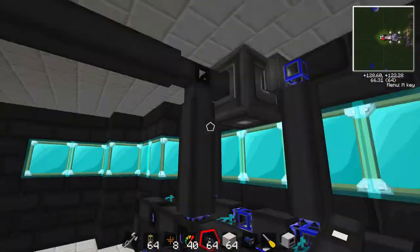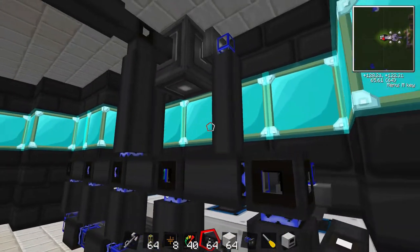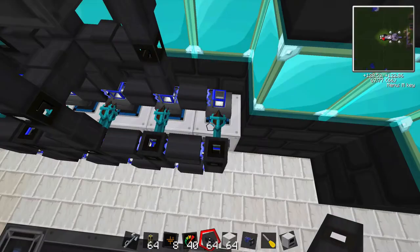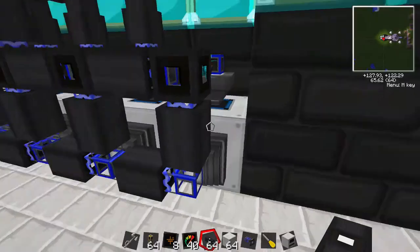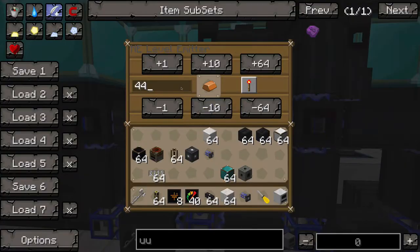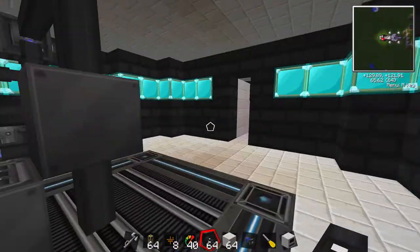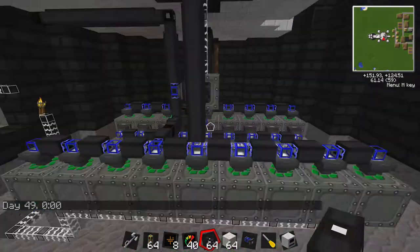Everything's flowing through now — it's going to move into these powered furnaces, which by default work faster than the regular ones. It's going to get sucked out the side here back into the system. I might lower these a little bit more but we'll leave it as is and see what happens. This should all be wired in. We have our MFSU which is still filling up with power, and I want to redesign the scrap room because that is definitely the largest drain of power by far in the entire factory.